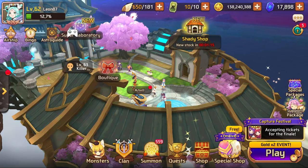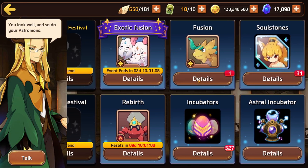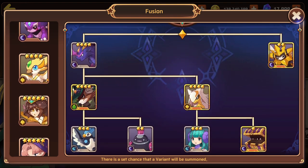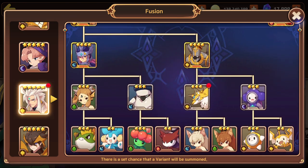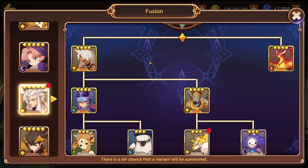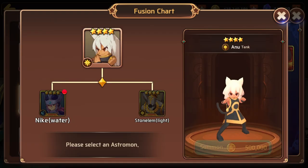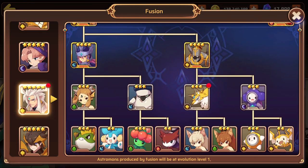I wanted to come back here because I forgot I was going to show off Victoria's fusion tree. There are a bunch of other astromon in here, but for the sake of the video I want to talk about how you can easily get a water Victoria. This might be a little confusing to look at — you might think if you get these two in here you'll get a fully evolved Victoria, but the answer is no. You will get a base level water Victoria. All this is saying is that you need an evolution three to get one evolution one light Anubis.